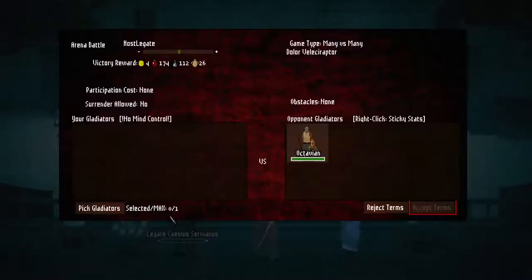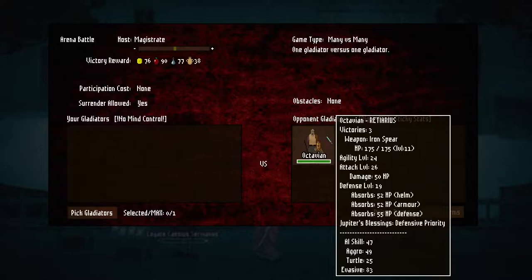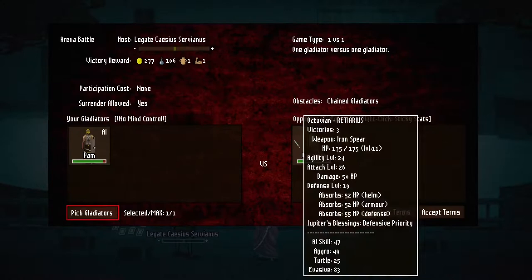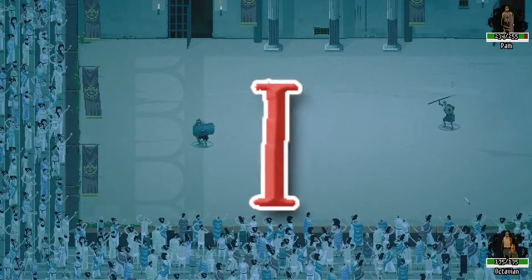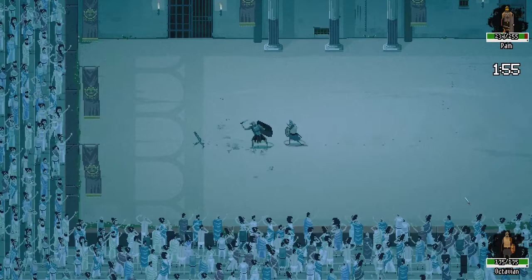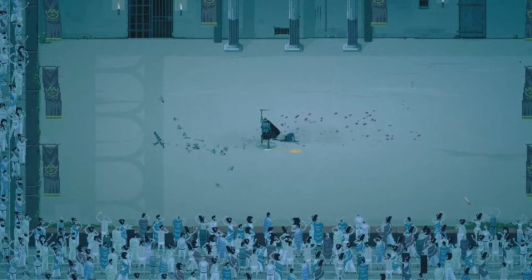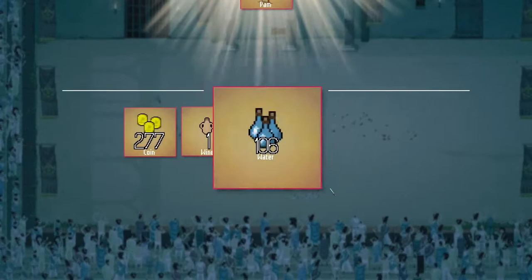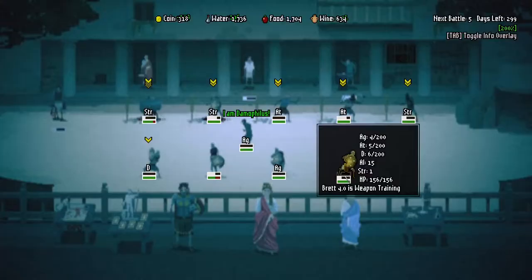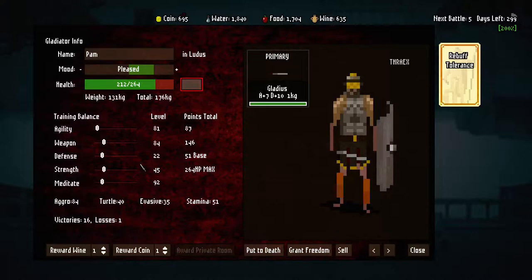Collect more stones. Retiarius, eh? We should be able to deal with that, he is not very strong. Pam, get him. Pam's not full but she should be okay. She's gonna cut off the rope, go kill him and back to it. There we go - at least she got out of the chains and the net before the guy even came at her. That was good. Good job Pam! Good money, some crowd favor, a lot of stats. She is such a beast now and she's almost done with meditation.